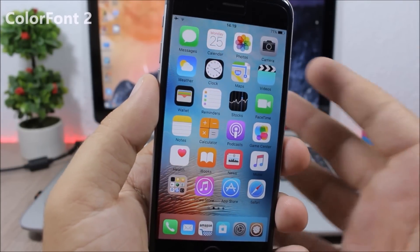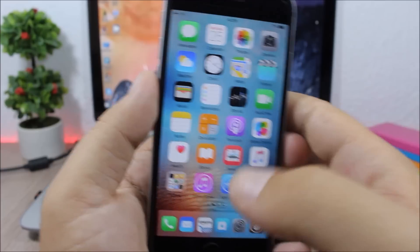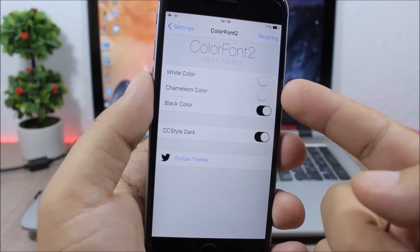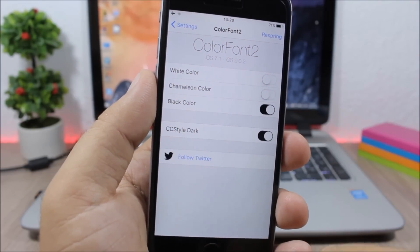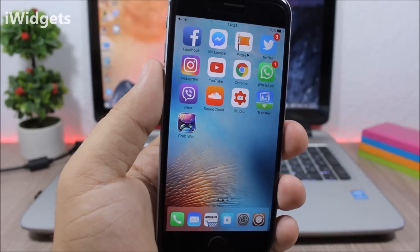Color Font 2: gives you the ability to change the color of the fonts on your device. You can see I have all black fonts, and if you go to the settings you can choose white, come alone, or black color. You can also enable dark style for the control center.